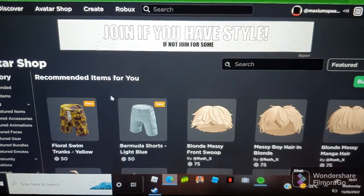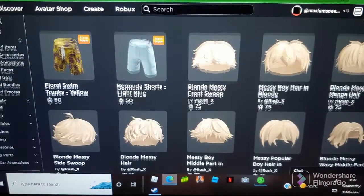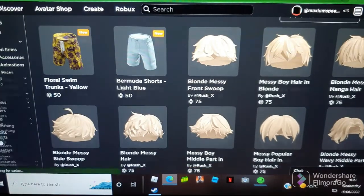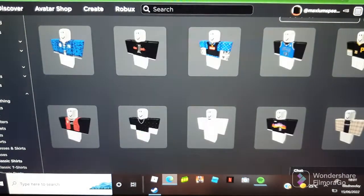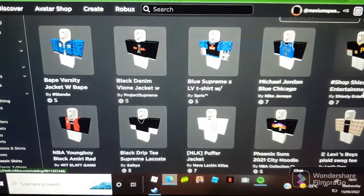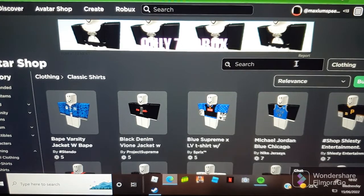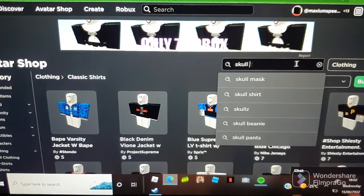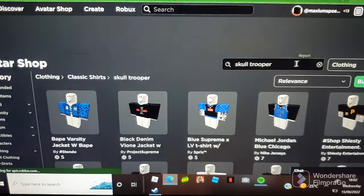So let's go to clothing. Here we go — classic shirt, this looks pretty cool. I'm going to type 'Skull Trooper' — here we go.